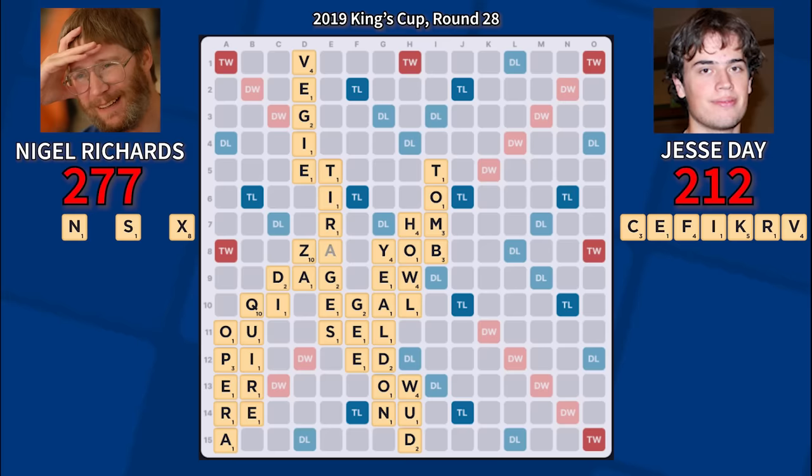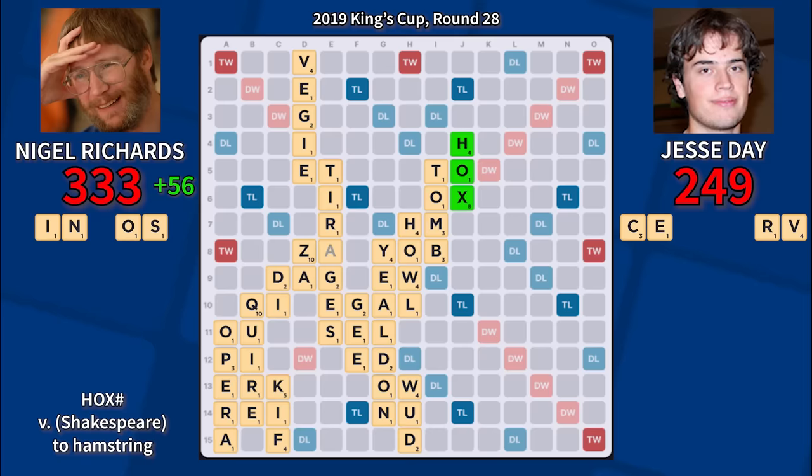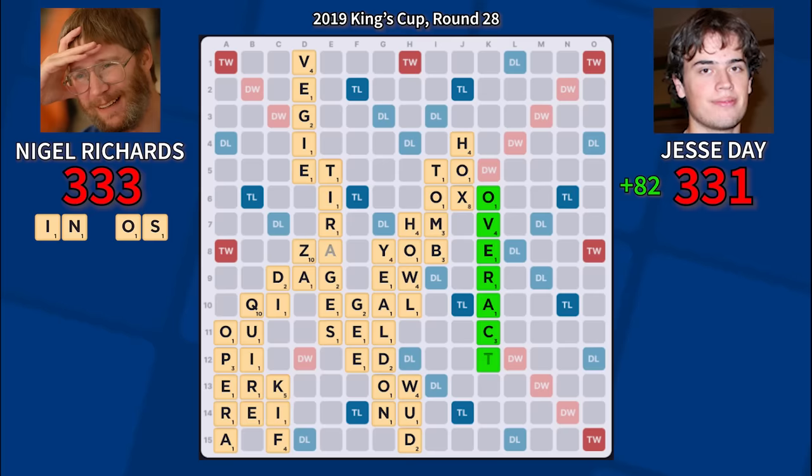Jesse draws an awkward combination of high-point tiles and plays Kiff for 37, and Nigel once again cashes his setup for a lucrative score. But Jesse draws the second blank and pulls even with Over-Act for 82. Up by only two points, most players in Nigel's shoes would look to shed the J, score decently, and stay one step ahead of Jesse on the scoreboard. He has some viable options including Soju and Gujan. Yet again, he spurns these traditional options for a setup play — this time Duo for just four points.